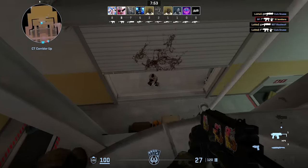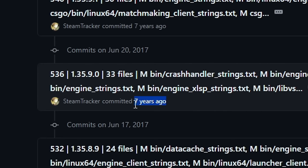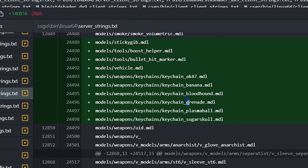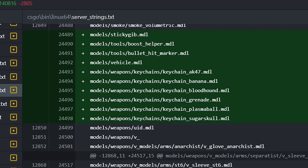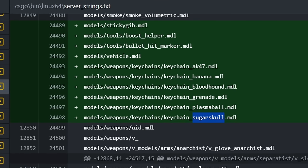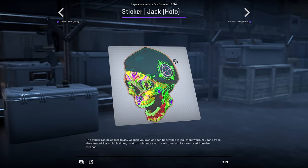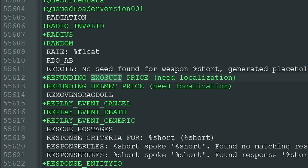Many people probably don't remember this, but 7 years ago, on June 20th, 2017, in a regular CSGO update, there was a sudden mention of keychains or charms on weapons — not just some text in the code, but a mention of 6 models: AK-47, Banana, Bloodhound, Grenade, Plasma Ball, and Sugar Skull. Bloodhound is a reference to the Operation logo, and Sugar Skull references the Day of the Dead in Mexico. The mention of several compiled models means the developers went a little further than early prototypes. The same update also included early mentions of survival mode and many items that eventually became part of Danger Zone.